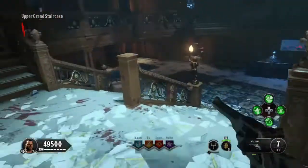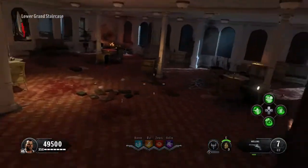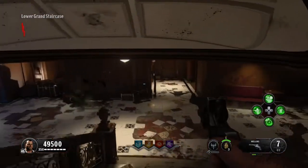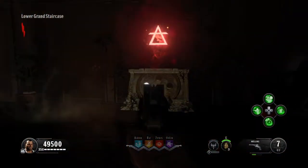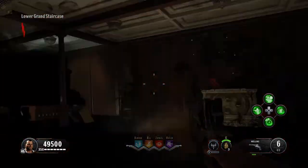The second one is in the grand staircase. Make your way to the grand staircase and all the way down the stairs — there are like five or six sets of stairs which go straight down. Right at the bottom once you finally get there you're going to notice it's the second one. Go up to that, hold down square and that one is now activated.